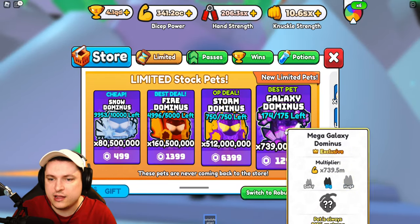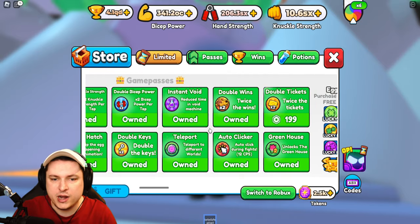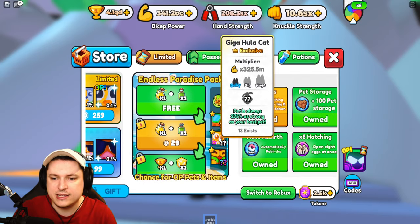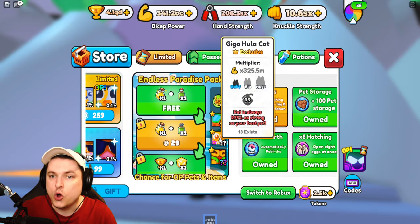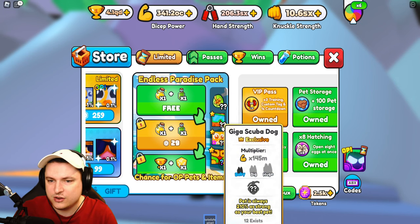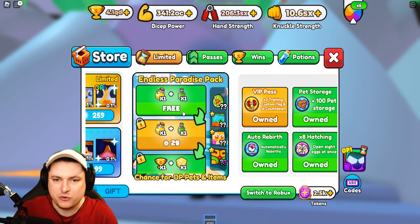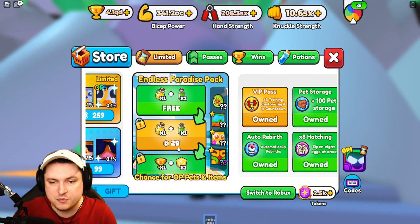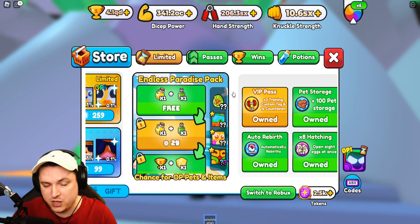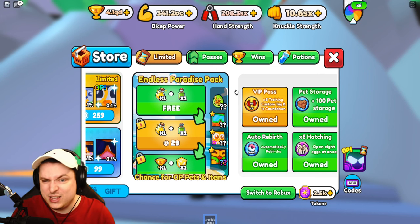Also in the store, it's the brand new limited stock pets — the dominuses: snow, fire, storm, and galaxy. Pretty good pets. We also have a new endless paradise pack which has the giga hula cat, the mega secret tiki — one of these exists, 13 of these exist, and 12 of these. Very insane pets, but this paradise pack is very expensive. Expect to spend around 10,000 robux to get yourself something good.